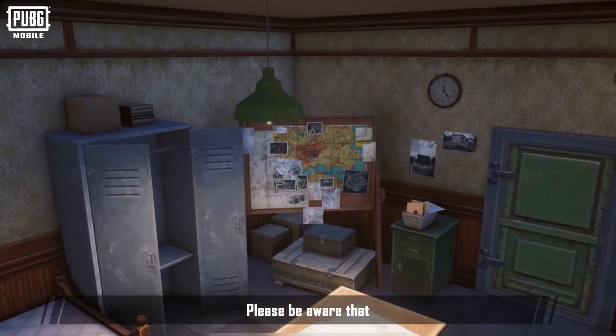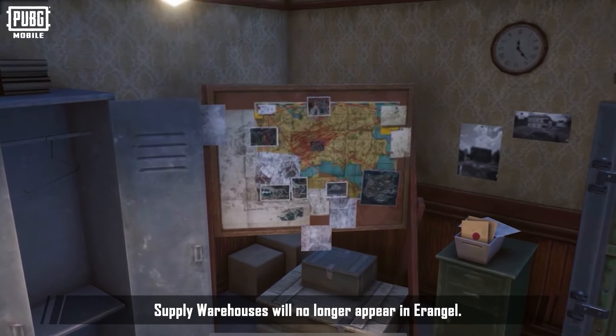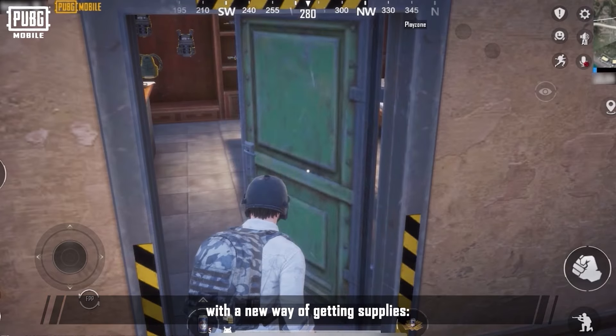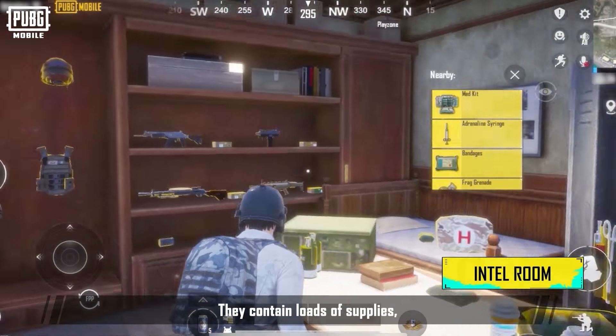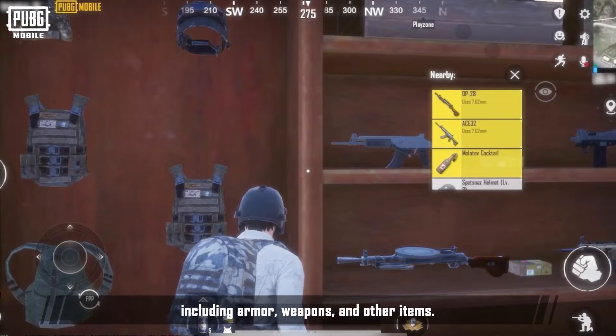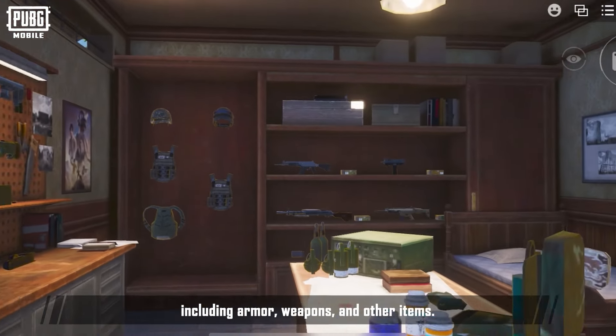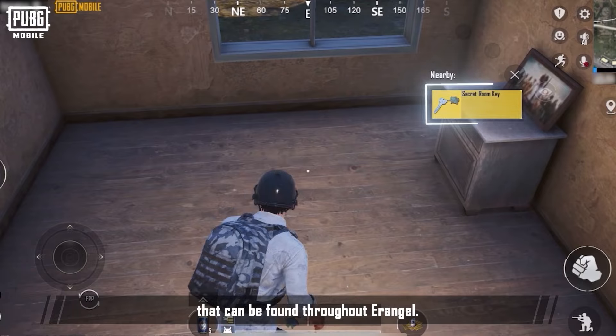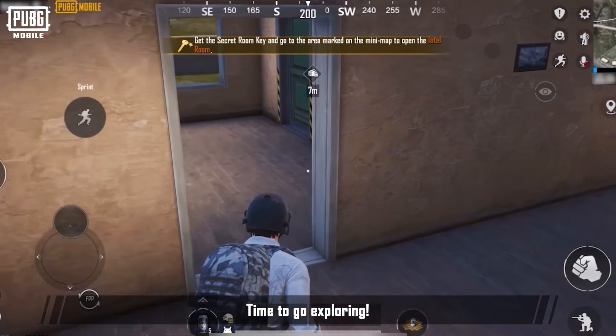Please be aware that after this update, supply warehouses will no longer appear in Erangel. It is being replaced with a new way of getting supplies: Intel Ruins. They contain loads of supplies, including armor, weapons, and other items. Open them with secret room keys that can be found throughout Erangel. Time to go exploring.